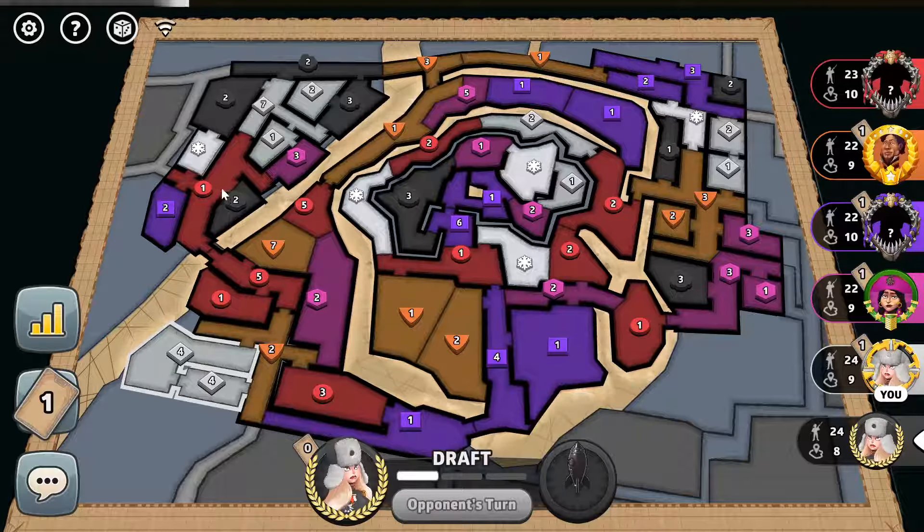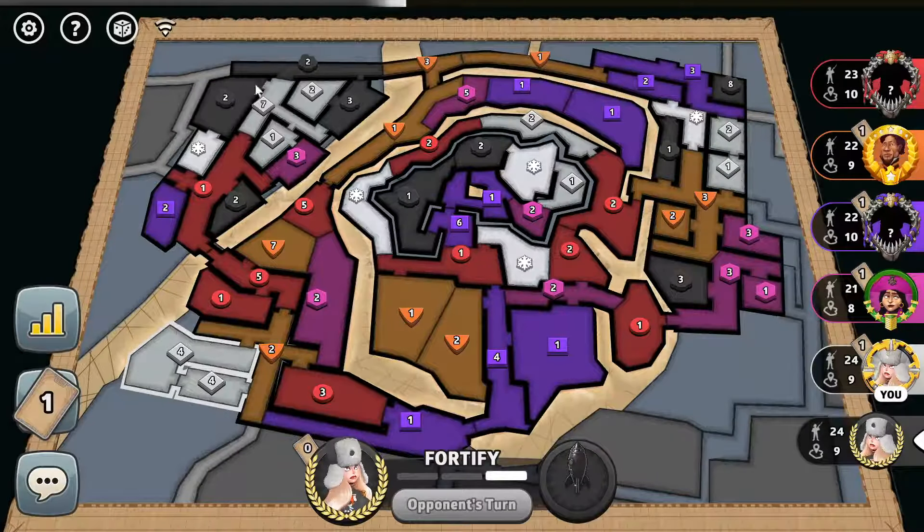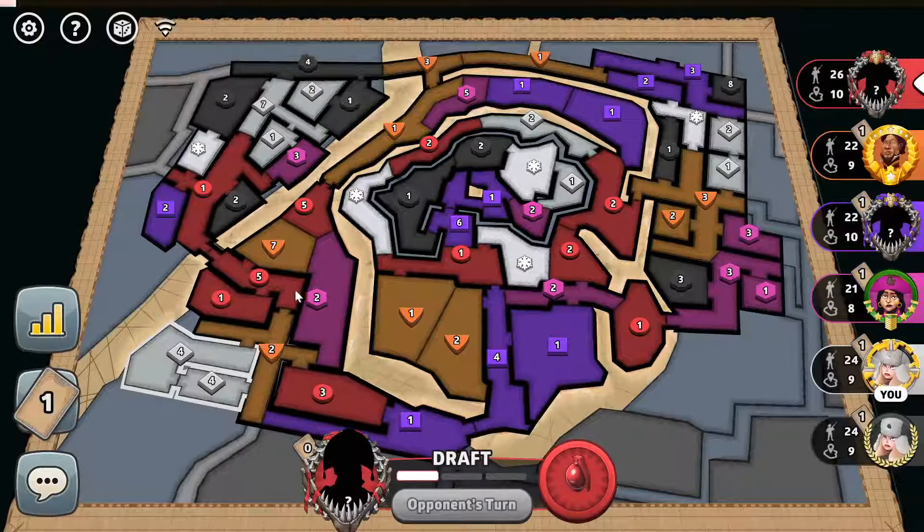I wanted to make sure I had access out onto the 1 instead of the pink 3. Black goes over here — my 7 was enough to deter them. Now I can just have this for my income, and then I can work on this. Bang, fortify, and then plump up.